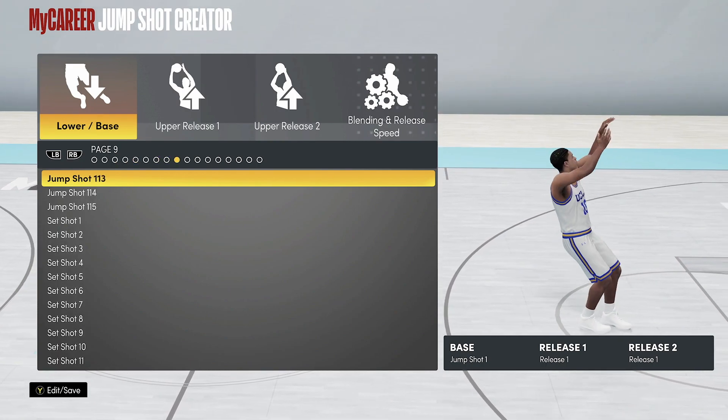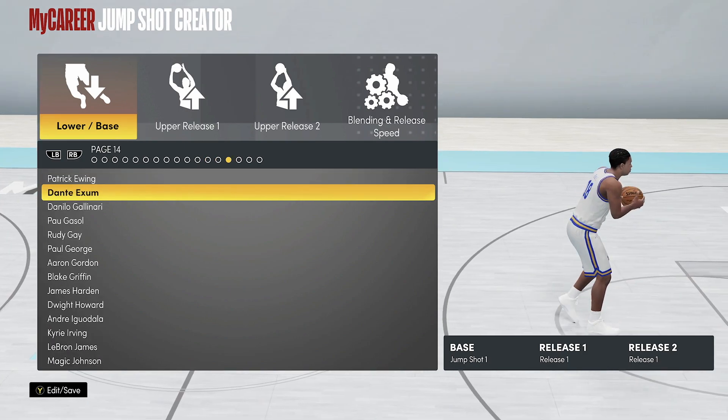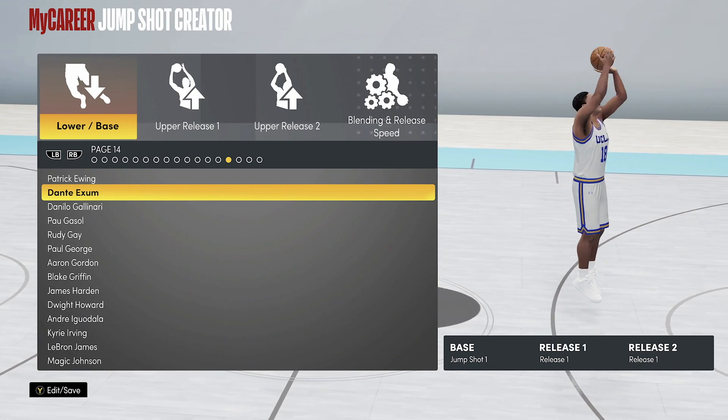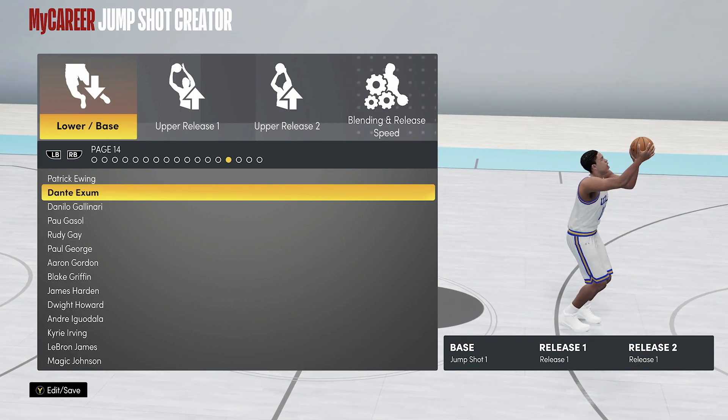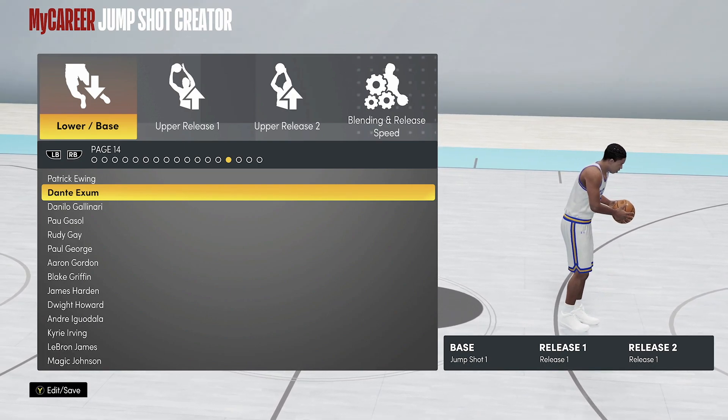Coming in at the number three spot is my man Dante — Dante Exum. He comes in at the number three spot as one of the fastest jump shots in the game.